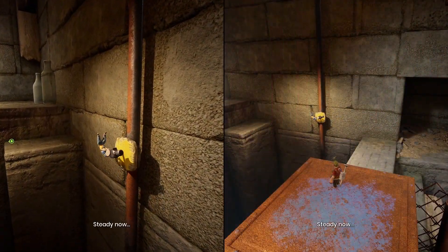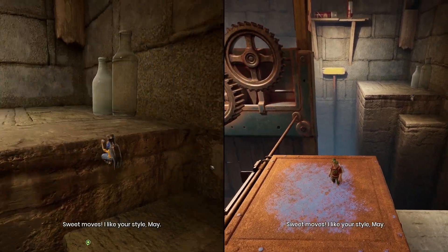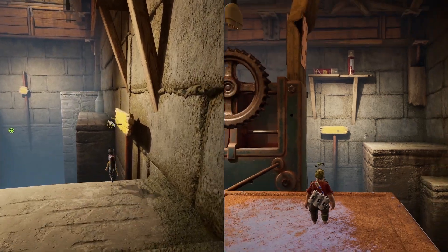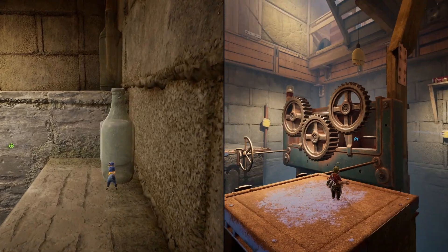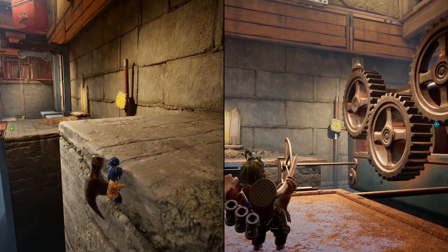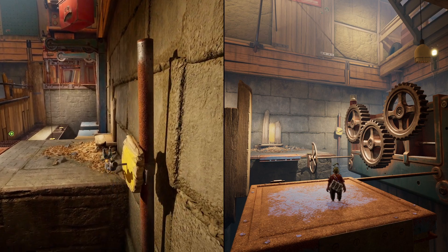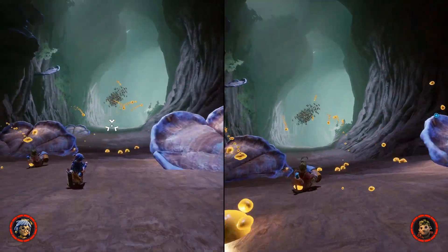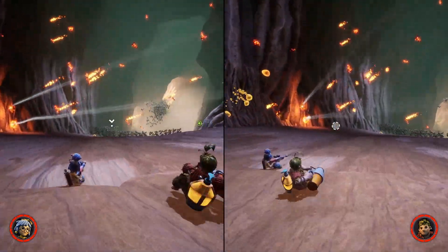We played A Way Out before from these guys and we really liked it, but I personally think that It Takes Two took it a little bit to the next level. I agree — I think it's a better game. Having this set in a fantasy world, as opposed to the real world of A Way Out, gives you a lot more freedom to have different types of abilities and scenery. The world looks amazing, whereas in A Way Out it looked great but it was nothing special.